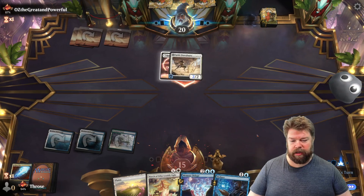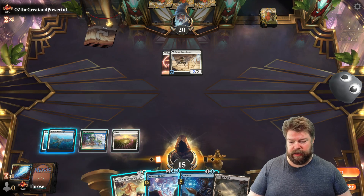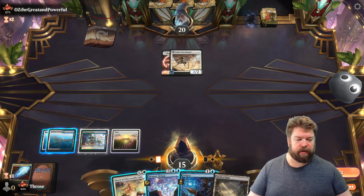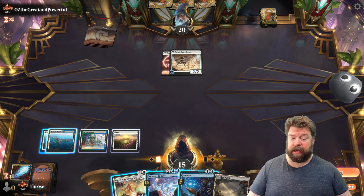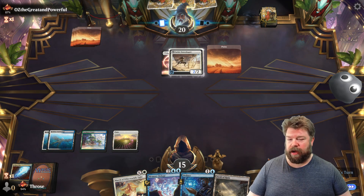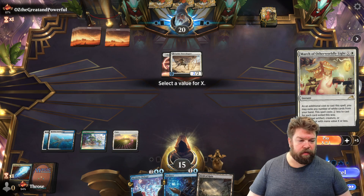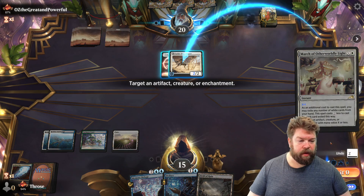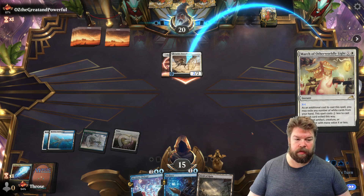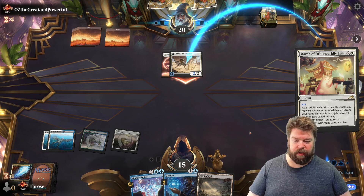He's got a Champion on it now, making it more of a threat, but we're still not overly threatened. I have Deduce and the March so I can do both on the same turn — that might be my next play. I'm going to let him take his turn to see what else we have to deal with. We'll just take a little poke at this thing — he didn't flip it. We'll protect our life total a little bit here.